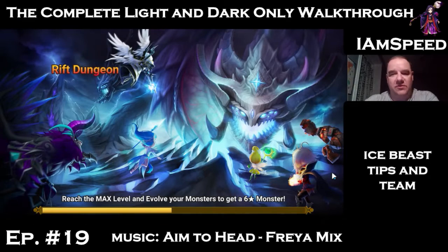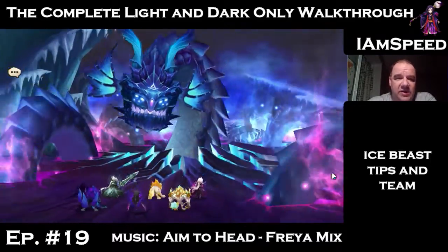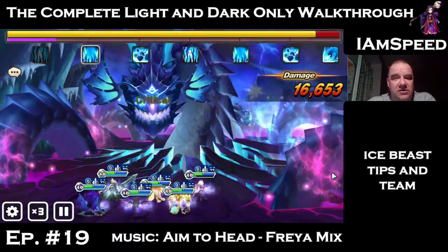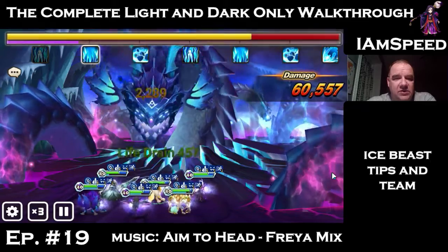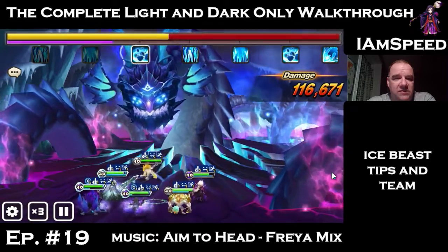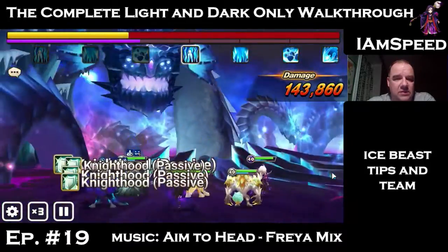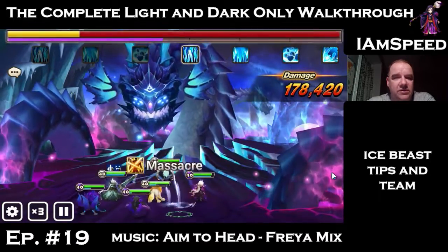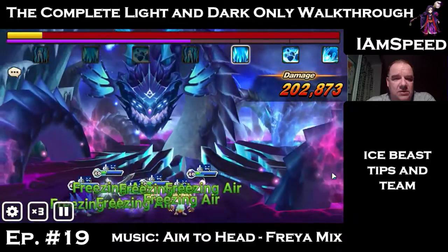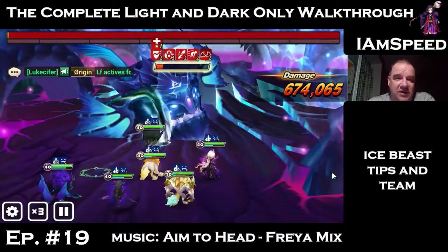Let's see how the ice beast run goes — I haven't looked at it in a while. You can see the freezing effect takes up about half of their attack bars, but we just boosted our speed and the attack bars are filling up pretty well. The freezing effect is gone off everybody in the front row and back row too — we're cruising along with pretty good damage. We're into the groggy state. Helia got defense break and scar on the first hit.